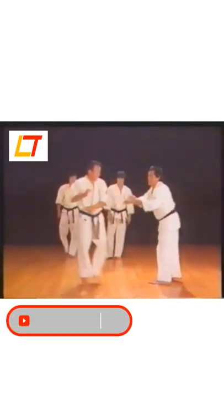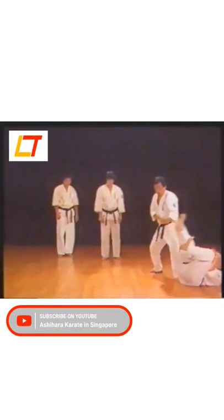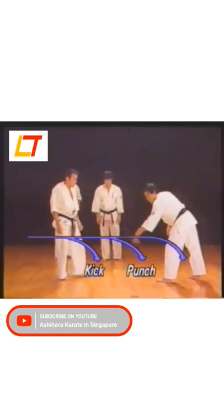With Sabaki, you can turn your attacker's power and momentum to your advantage. In the case of a front kick, there are three lines of counter-attack available, which will turn the tables on your opponent.